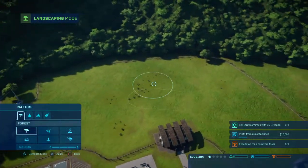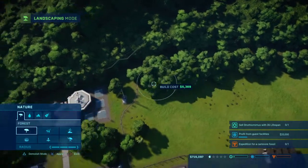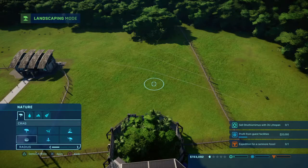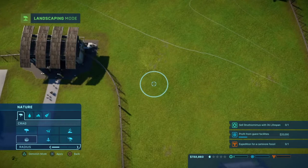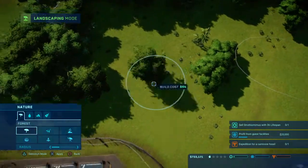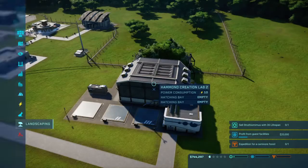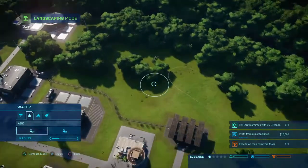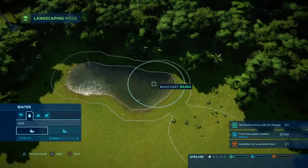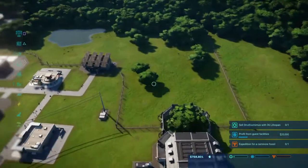I should probably work out with the environment. In the meantime I'll put back some of the trees that were there before — like a few trees here and there, just to really have a good look. And the water feature as well, which I gotta put down somewhere. Right about in this area. There we go — a nice little drinking hole for the Diplodocus themselves.